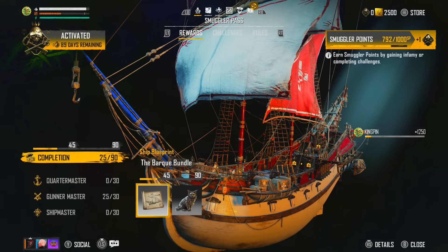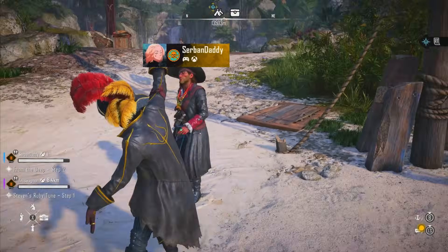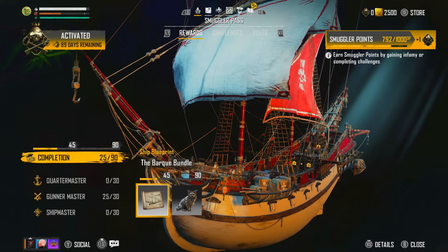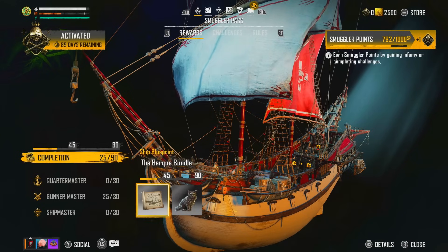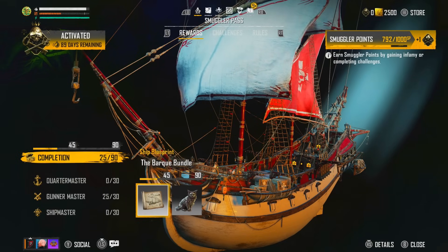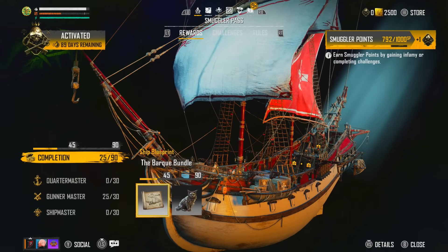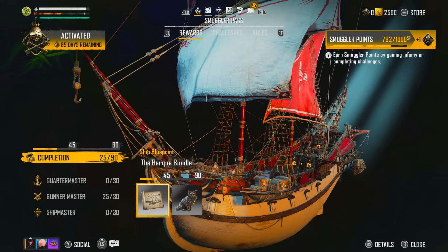This isn't making sense but I just got 1,250. Let's put 1,250 on top of that and check the Smuggler's Pass. How long will it take to refresh — about one or two minutes? If we were to get 1,250 on top of 792, doing the math that's going to be 2,042. So 250 plus 792 plus 42 plus 1,000 equals 2,042 — we should be sitting at 42 in the Smuggler's Points if that registers just on infamy alone.